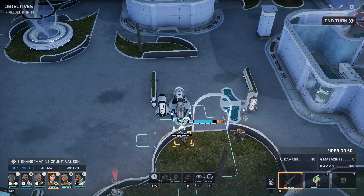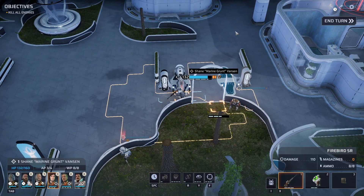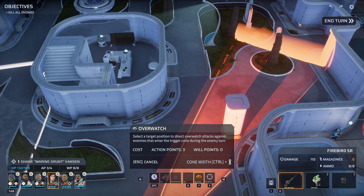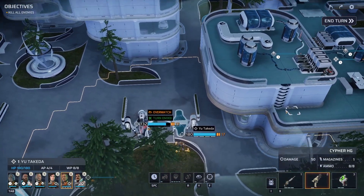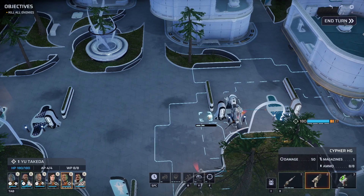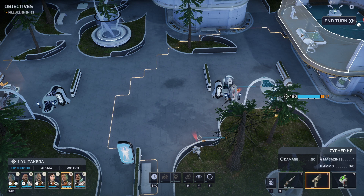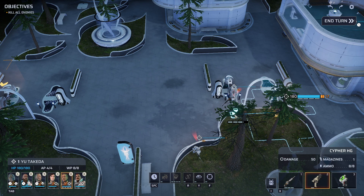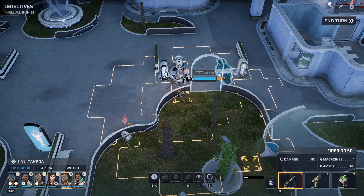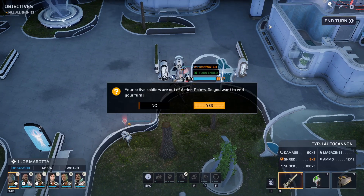Let's inch Shane Vanson forward a little. We aren't going to see anybody yet so we'll set up overwatch for when these guys move closer. We'll straddle both sides of that pillar. This guy in the room could potentially run to the window and shoot down on us — that's a scary thought. So I'll move Takeda over there to cover that window just in case.